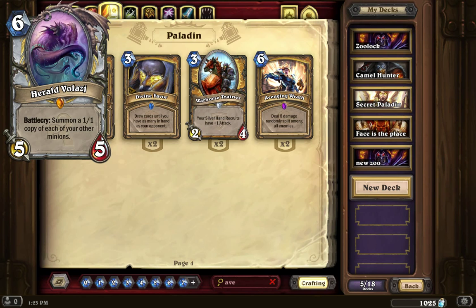In the case of Ragnaros, you have him on the field doing 8 damage per turn — you play this card, it summons a 1/1 copy of that Ragnaros, and now you have 16 damage at the end of that turn. I can see this played alongside a lot of frequently-played legendaries like Malygos, Ragnaros, Sylvanas, and Ysera. I can see Herald Volazj being a core piece in a lot of future Priest decks when the expansion comes out.